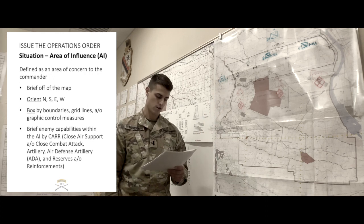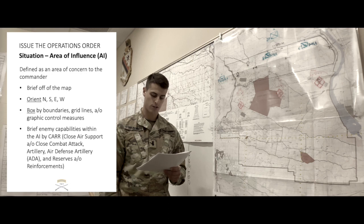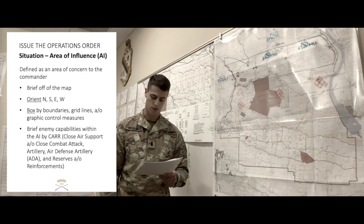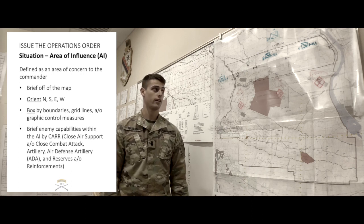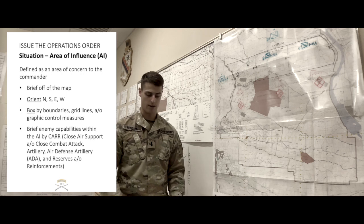Enemy CAR. No enemy close air support in our area of interest. Artillery: enemy 82mm mortars can range our AO and our company objective. Rotary wing: no enemy rotary wing assets within our area of interest. Reinforcements: the enemy can reinforce on our objective with a platoon-size element within 30 minutes if mounted, which is the most likely option, or within 3 hours if dismounted, which is the least likely option.